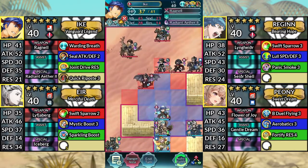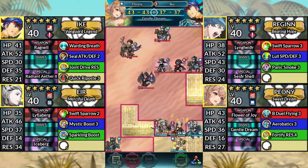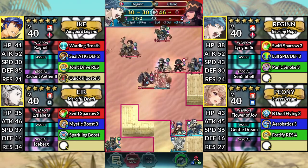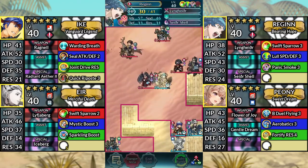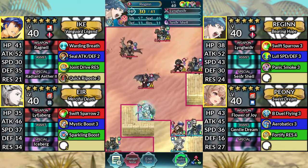For turn two, move Ike down to the right, move Peony to the right and dance Ike, then move Regan up and attack the Cleric, then Kanto down to the left in this corner area. Afterwards, end your turn.